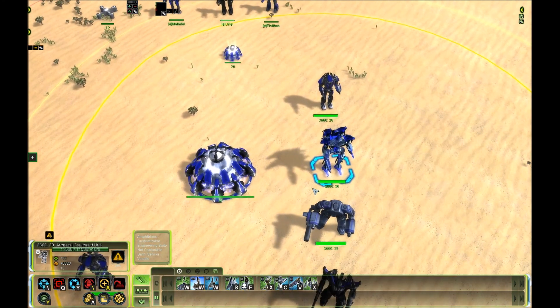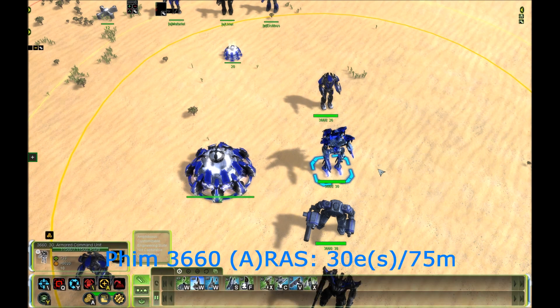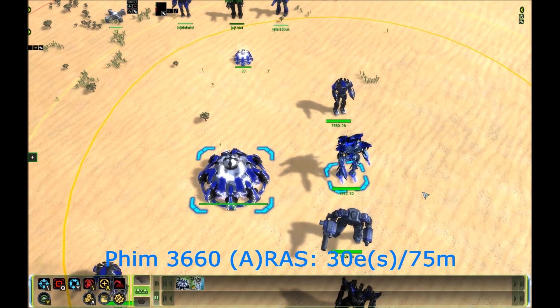For Seraphim, the power efficiency of the RAS is on par with the T2 power generator. The Seraphim RAS generates 30 power per second for each 75 mass invested into it — pretty much the same as the T2 power generator.